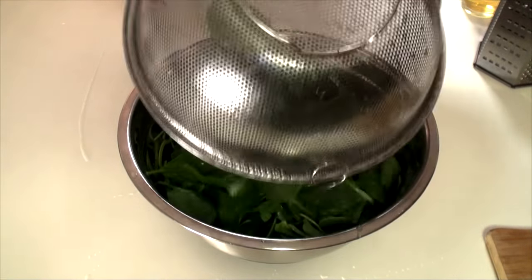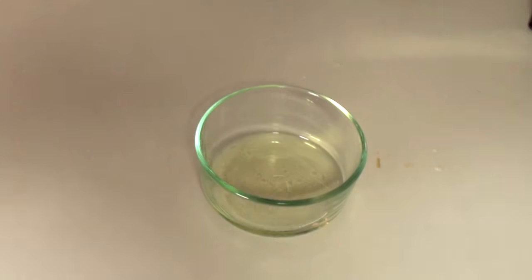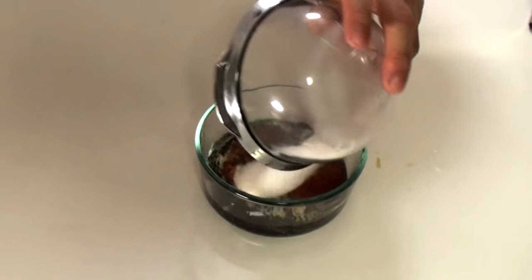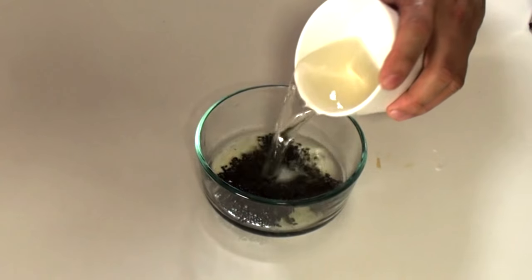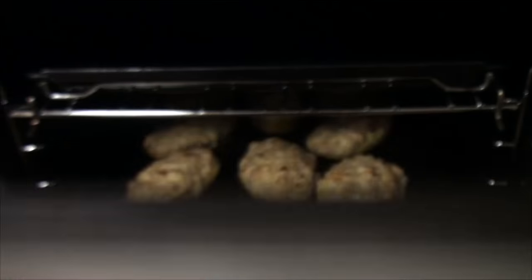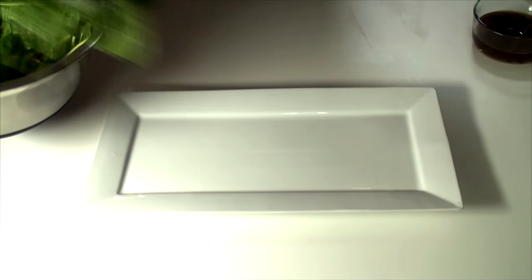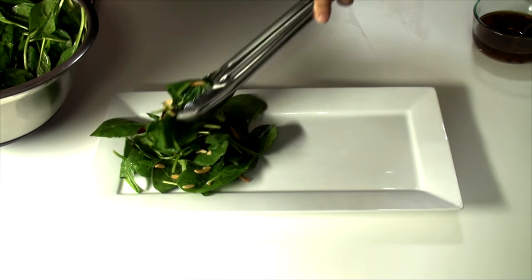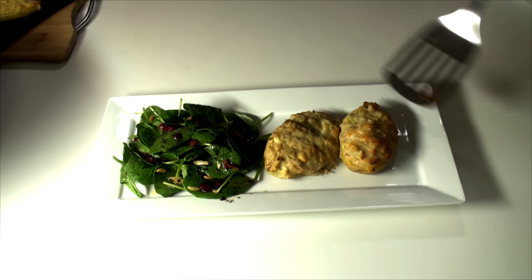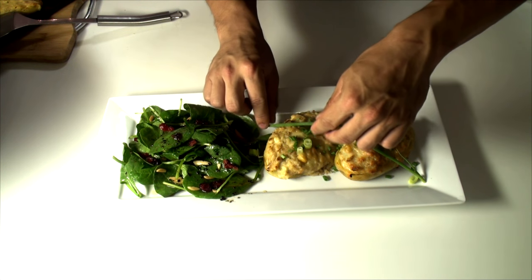In a large bowl, combine the spinach with the toasted almonds and cranberries. In a separate medium bowl, whisk together the sesame seeds, poppy seeds, sugar, paprika, vinegar, and vegetable oil. Place a portion of the salad on a plate and dress lightly. Add two half potatoes and garnish with a strand of chive, some more spring onion, and a dash of goat's cheese. Serve immediately.